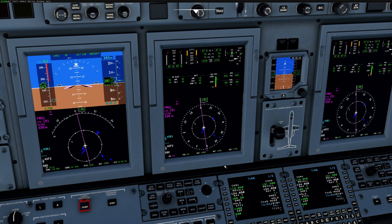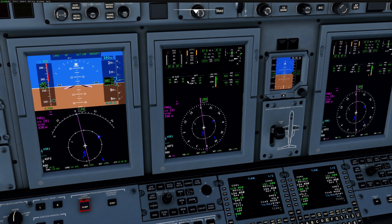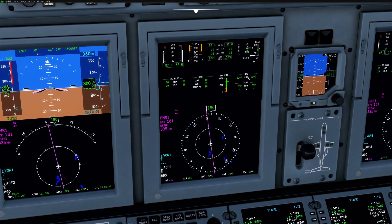We've also changed the battery amp display — it's a lot more in line with what it should be now and it's not going to show minus 500. The electrical system is still in the works with a lot more to be done, but now it won't be as ridiculous. We've also changed the hydraulic system — now it's actually tied to the N2, which is the gas generator in the engine. The accessory tower shaft off the N2 runs the fuel pumps, FADEC generator, alternator, and hydraulic pumps. They should be at 3,000 PSI at about 20% N2, so you won't see this varying in flight.